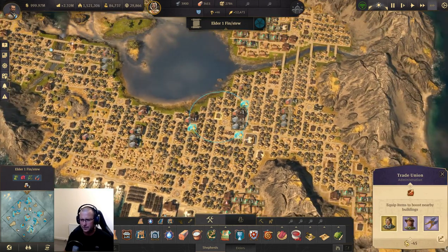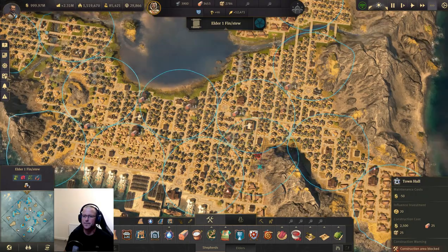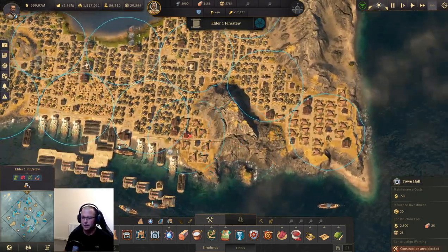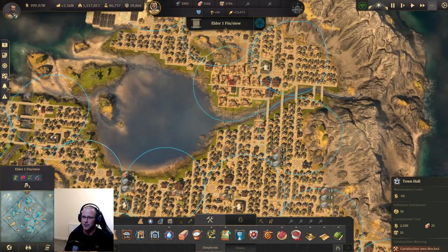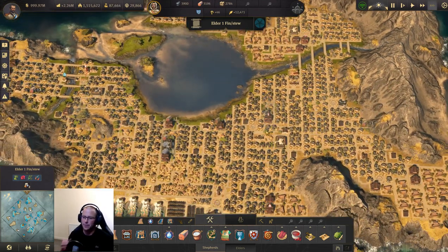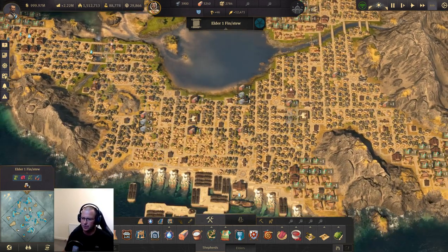I've got good town hall coverage over the island and some production fitted in amongst the gaps. The main reason — the sole purpose of these islands now in Mbessa — is going to be for making me cotton. You can see these ones are wood cutters.